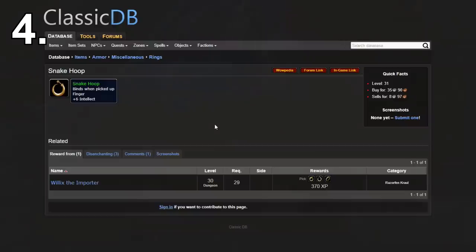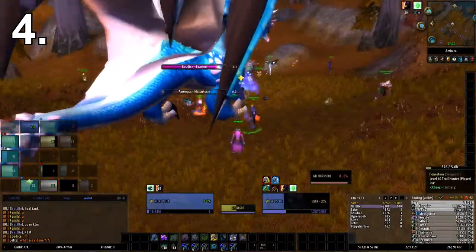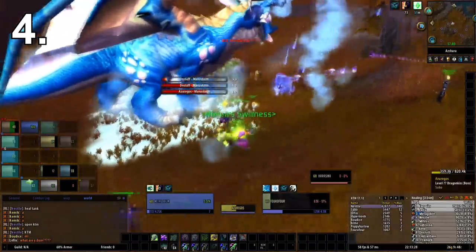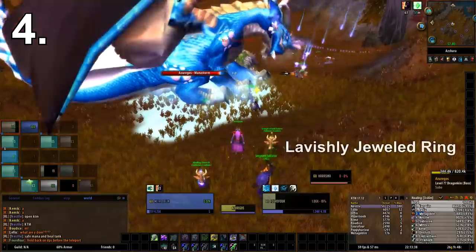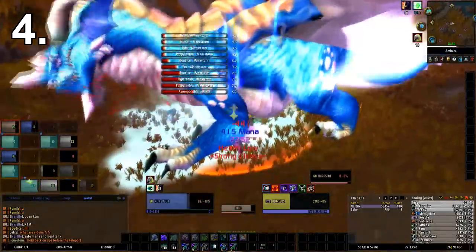The next item on this list is the Snake Hoop ring. It's very easy to obtain — you get it from Willix the Importer, which is basically the escort quest at the end of Razorfen Kraul. I definitely recommend picking it up because the rewards are quite nice. The flat intellect increase is really important: you want to stack as big a mana pool as you can when leveling as pretty much any caster class. Rings are kind of rare while leveling, so this item could last you all the way to level 60.